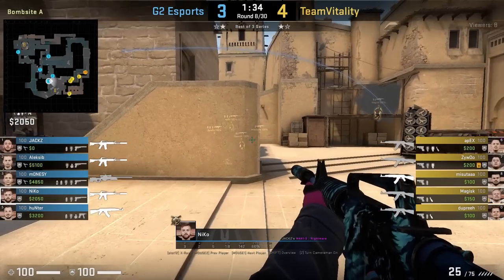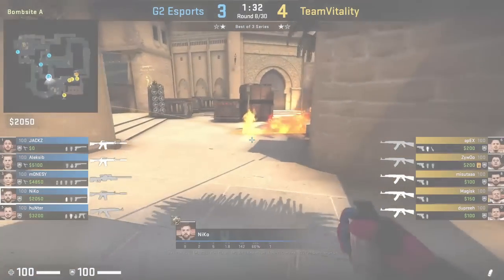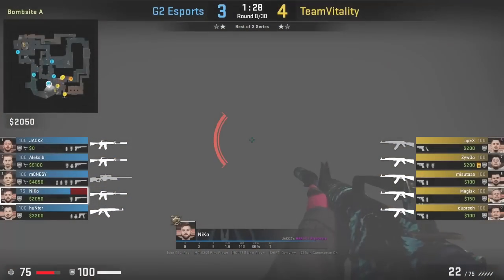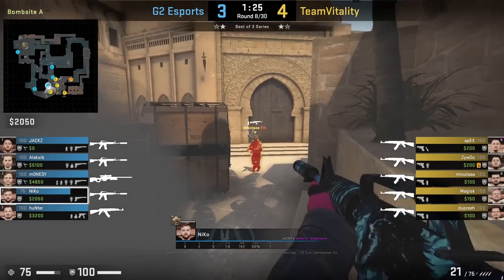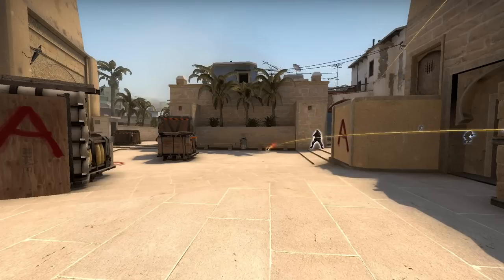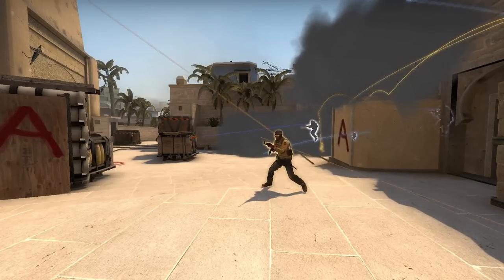On a standard AXQ, bench gets mollied by the Ts. Nikko makes great counterplay by smoking out the molly, then pushes behind the smoke getting on bench, where he has cover to hold triple, gets a frag into Masuta, then falls back safely. Vitality aren't able to trade because they can't spot Nikko since the smoke gives him protection.